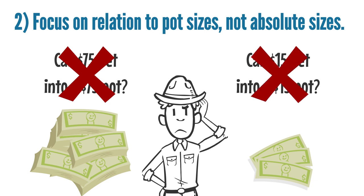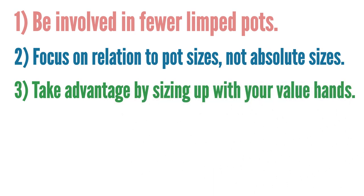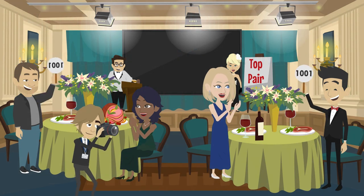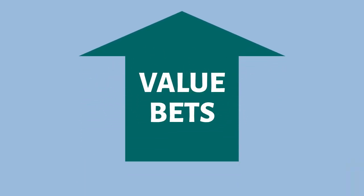If one is a mistake, then they both are, and they will add up over time. 3. Take advantage of your opponent's calling tendencies with your value hands. Because many players in these small pots only care about absolute bet size, they are probably going to call $15 just as easily as they'll call $10. Exploit this weakness by consistently sizing up your value bets in small pots.